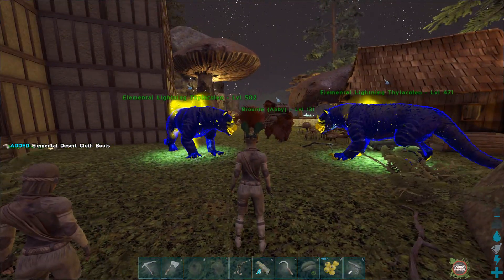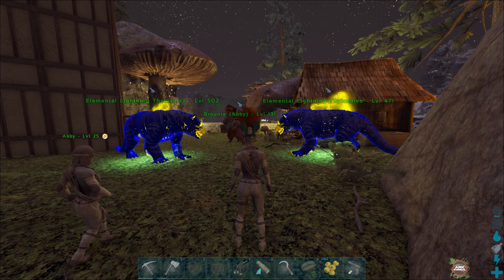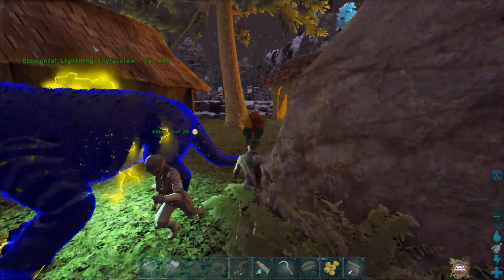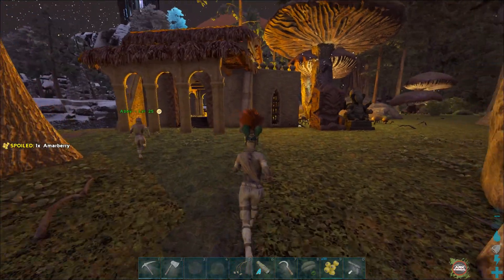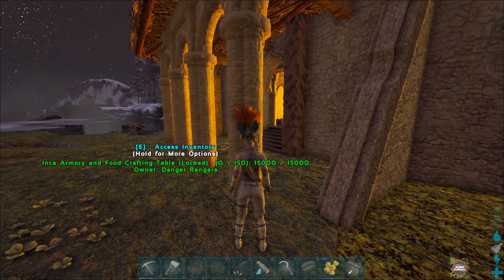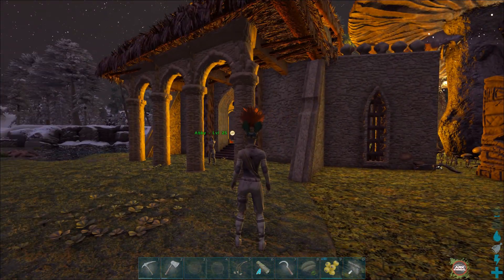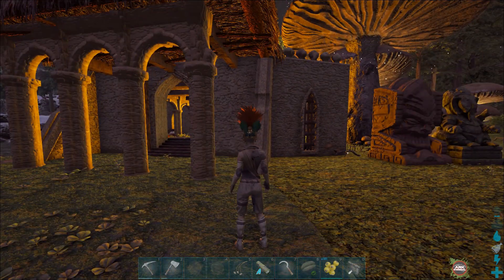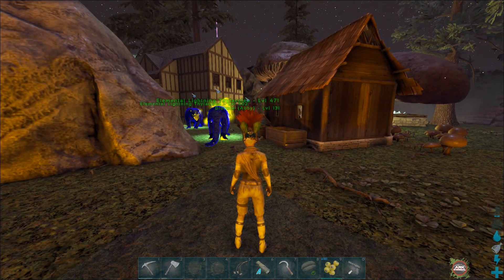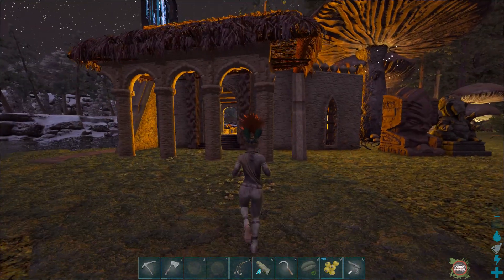The great thing is we have two thylas; the bad news is we aren't high enough level to make saddles yet. So as soon as we're able to make saddles Abby and I will be going on lots of adventures. Over here is the crafting table she was talking about - it's called an Inca. We're going to pick this up. This was our kind of safe haven, it's easy to craft. Oh no - I lost my bird! I died from that poison griffin and my bird was in my inventory. My RG - I was gonna show them.